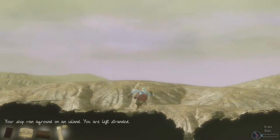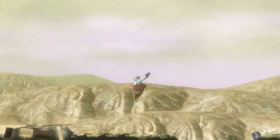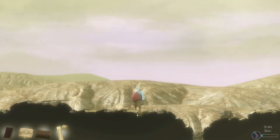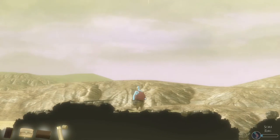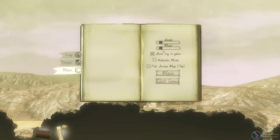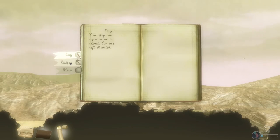It's got a bit of purpose — you ultimately want to try to get away. This is your man, a well-fed sailor. He jumps around, he's got big paws or mittens, and he's wearing a nice wife-beater and golden locks. When you open it up you get your journal right away. Day one: your ship ran aground on an island, you are left stranded. One thing I really like about this game are the recipes for crafting.